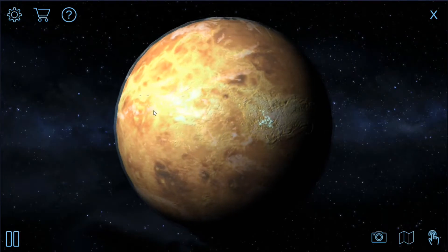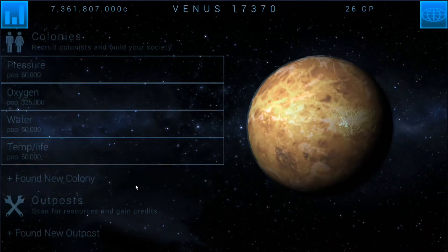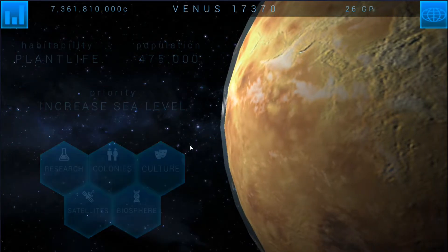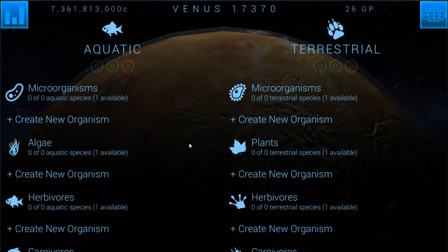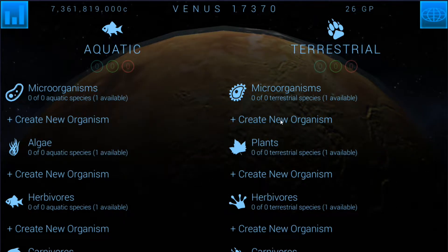You can see the planet here — it's looking pretty good. I need to — we're almost ready to use the biosphere. I think we can actually start using it. So if we go into biosphere now, we can start doing stuff like adding aquatic or terrestrial life. I'm not sure if we can do it just yet.